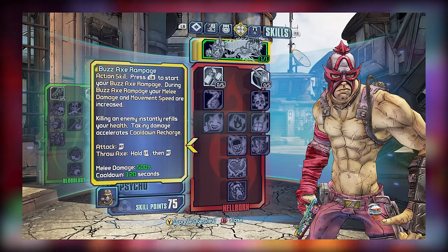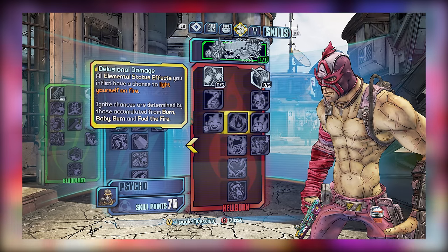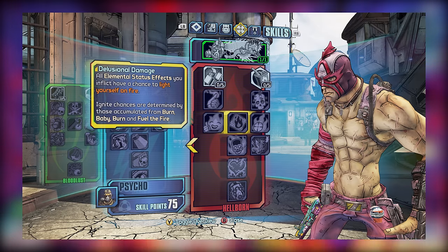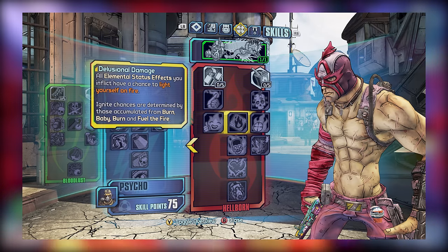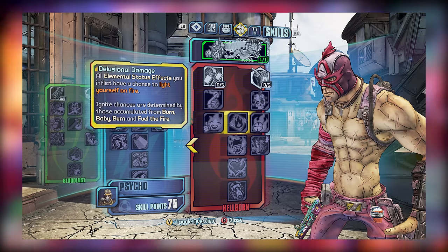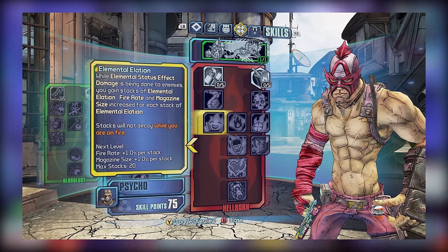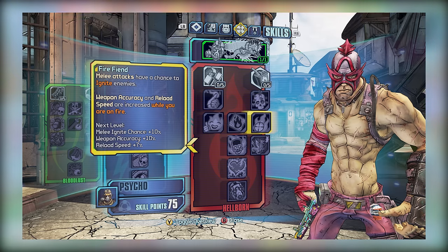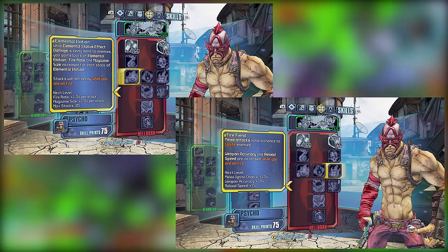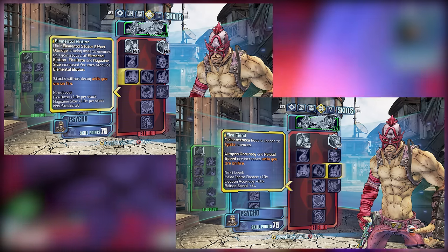Then there's tier 3, which consists of Elemental Elation, Delusional Damage, and Fire Fiend. Delusional Damage might just be the most important skill for Hellborn builds, since it expands your ability to self-ignite and also improves the compatibility of some of the other skills within the Hellborn subtree. After that, you have Elemental Elation, which improves your magazine size and fire rate when you deal status effect damage, while Fire Fiend primarily improves weapon accuracy and reload speed while on fire. Both of these skills together can contribute to your overall DPS, so if you're doing any sort of gun build, it might be a good idea to pick up both.